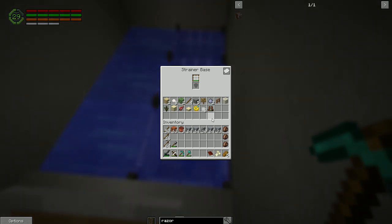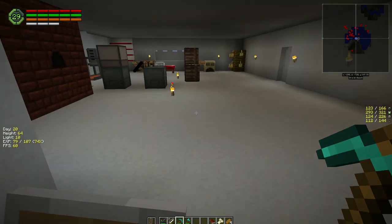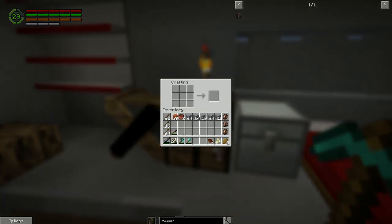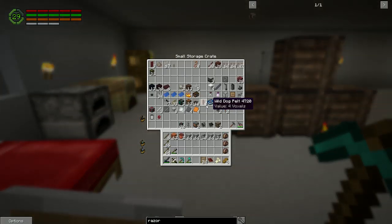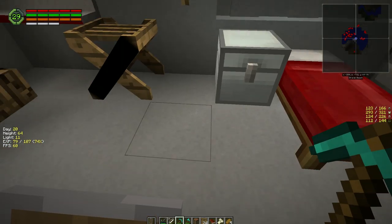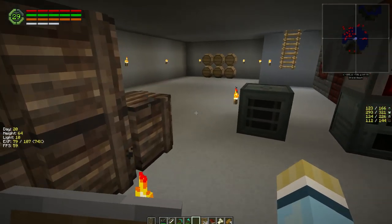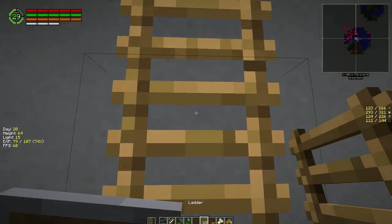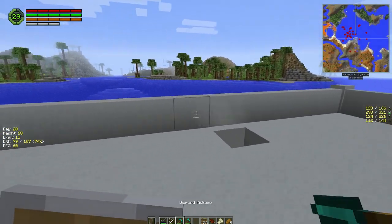I just want to see if we've got a lot of sticks here yet. We've got a few — I'm going to make some ladders, we're going to need a bunch of ladders. We got 24, not bad. We're going to start having to go out soon, we still got 21 left. I'm going to put one here because jumping up is becoming painful with these boots.